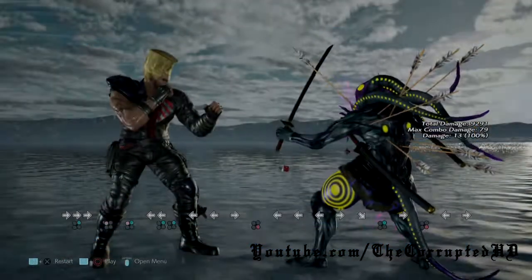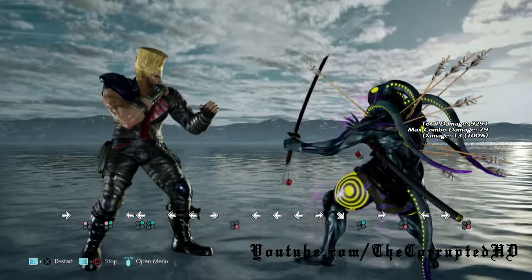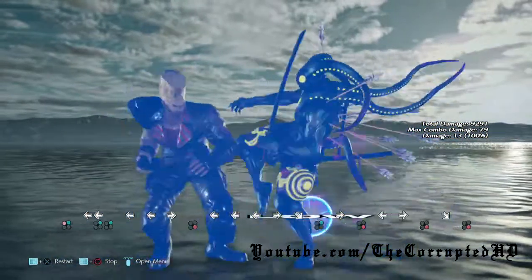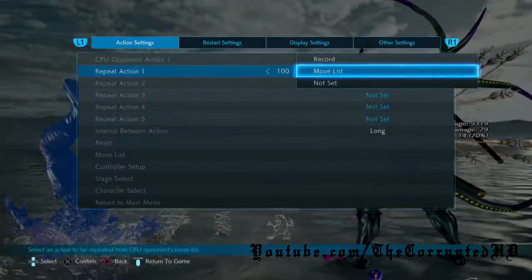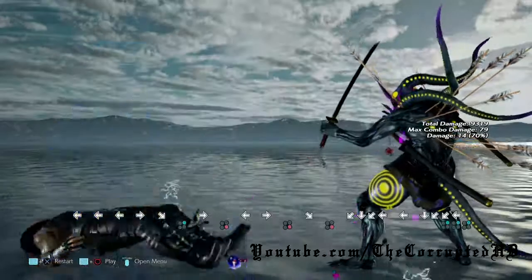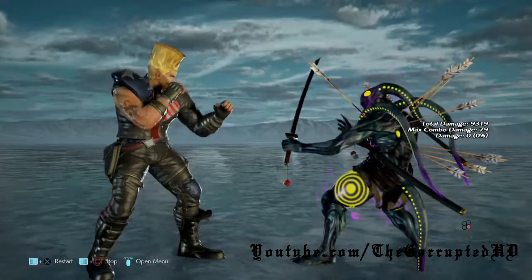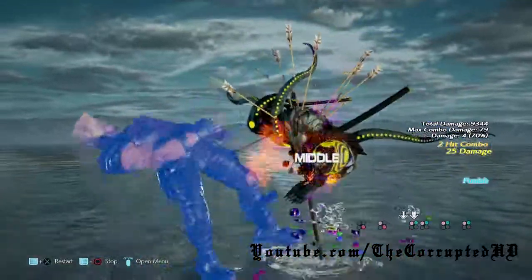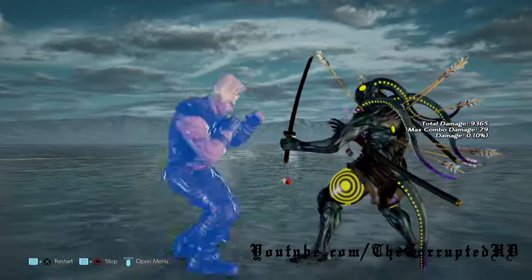Next we got quarter circle forward 3. It's just a sneaky little low someone is able to slide in. If we are able to punish it, it is negative 11. We can get a while rising 4 punish off of it, also a low parry. Quarter circle forward 3 plus 4 — Yoshimitsu can actually punish this with his flash on block.